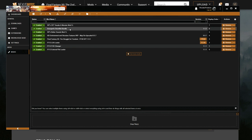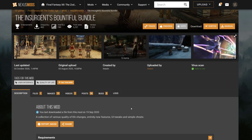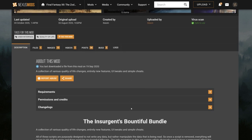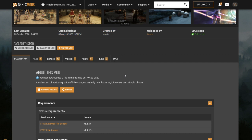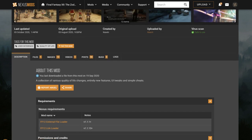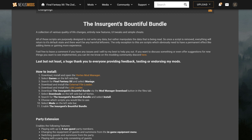The next one to talk about is the Insurgents Bountiful Bundle. This is really, really incredible — probably my top recommendation. If you're just going to pick up one mod, get the Insurgents Bountiful Bundle. It does require both the Lua Loader and the External File Loader extensions for Vortex. It's made by Zavin, who helped me out so much with my own little projects and was really helpful to me specifically on the Sky Pirates Den Discord.